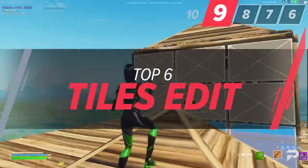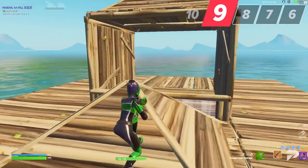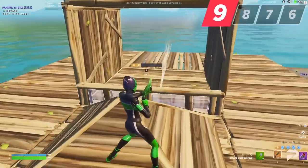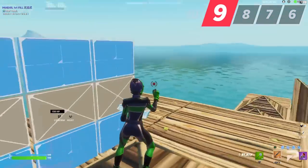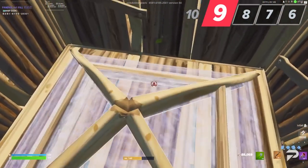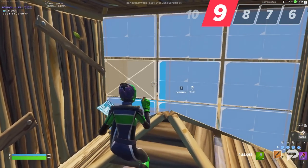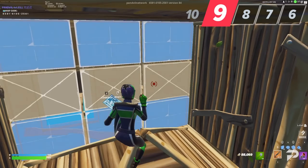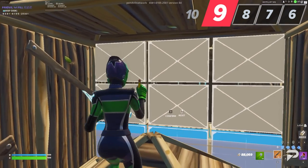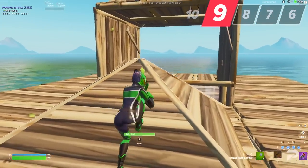For the next two techniques, we want to step away from building and talk about edit selection. The top six tiles edit is a great way to prevent your wall from being shot and replaced, as around 90% of the wall will disappear. This edit selection is going to be more challenging for controller players, but it can definitely be done with some practice. Before you go for the edit, make sure that there's a cone at your feet — you're going to use this for protection later on. Start by selecting the middle left tile, drag your crosshair to the right and select that whole middle row. Next, move up to the top row and select that row as well. Before confirming the edit, move backwards behind your cone and crouch down. This is going to provide a much safer angle for you guys to take your shot.